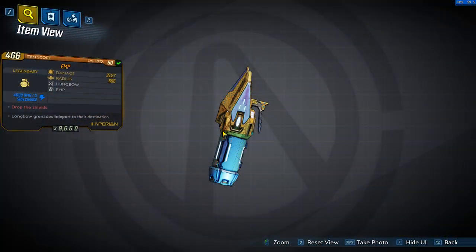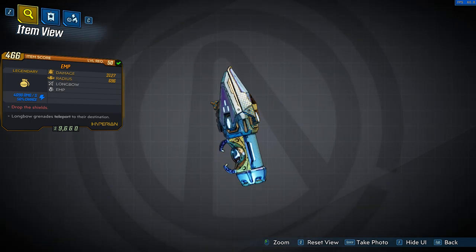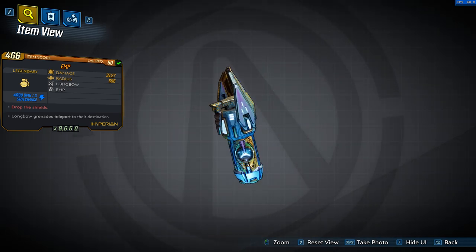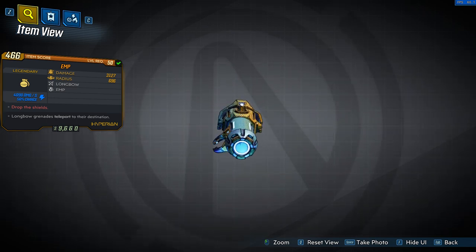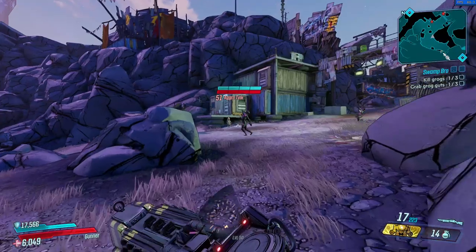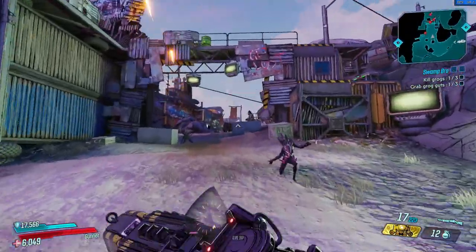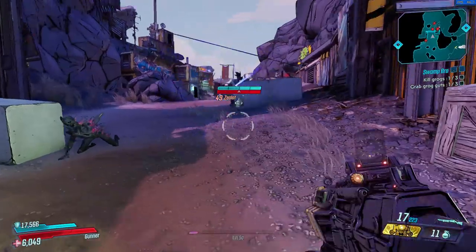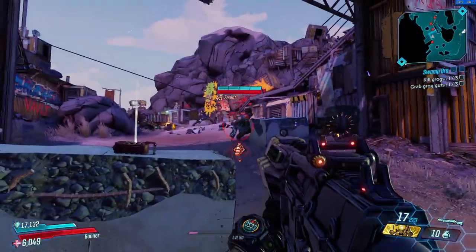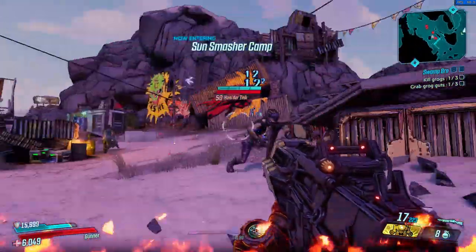Remember when the announcer in CoD Modern Warfare 2 screamed 'We've been EMP'd, electronics are down'? In Borderlands 3, the EMP grenade is probably just as useful as it was in CoD games but still not used by many since it can't really kill anyone. It is quite literally like a real-life EMP — it can only come in shock element and will always be a longbow grenade. It has a great splash radius where everyone hit will almost instantly lose their shields, but it cannot damage fleshed or armored enemies, so it serves more as a support grenade for co-op play, Zane's gadget, or enemies with big shields.